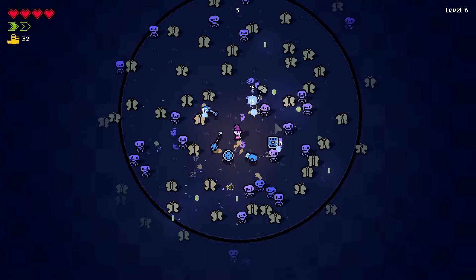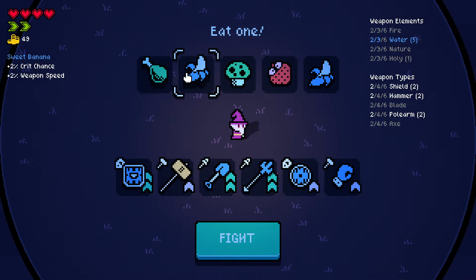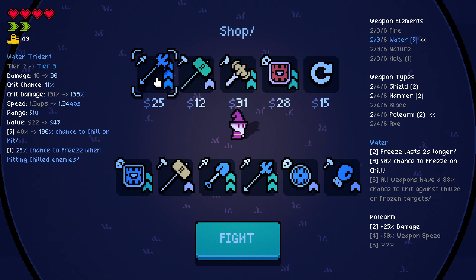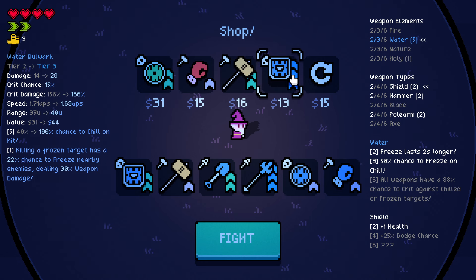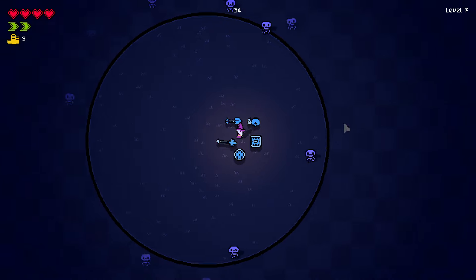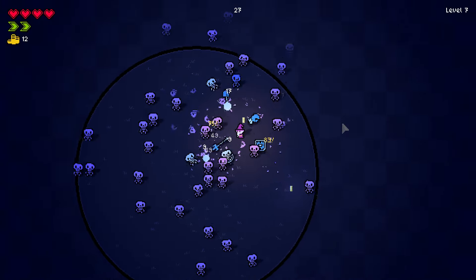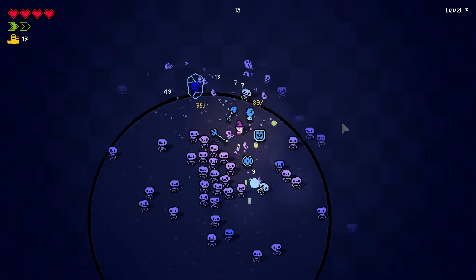I think frozen enemies also obstruct other enemies kind of — like it's not a big deal, basically, but just a little bit. Crit chance, weapon speed, damage, weapon speed — sure, okay. Chance to freeze when hitting chilled enemies — huh, interesting. Killing a frozen target has a 22% chance to freeze nearby enemies. Okay, you know what, that might be a stupid idea because now I only have five weapons, but if I kill a frozen or chilled enemy, I have a chance to deal AoE damage basically, and that's really not bad.